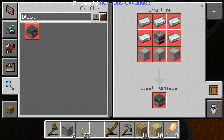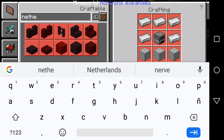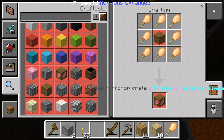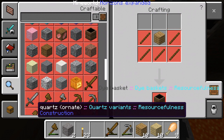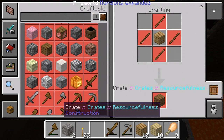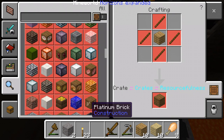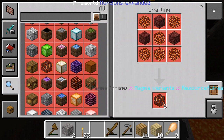Nope, can't be making one of those things. I searched something hoping — the resourcefulness thing, cobblestone variants — these are basically storages. There's a ton of new stuff here, even a cake crate. Magma prison — wonderful.